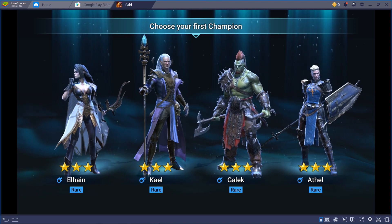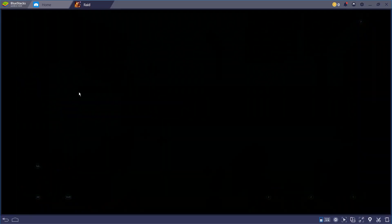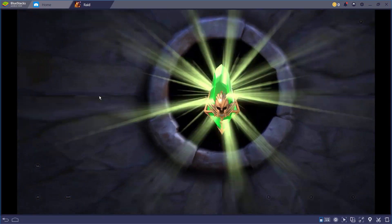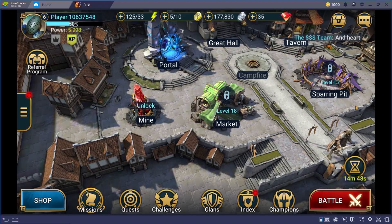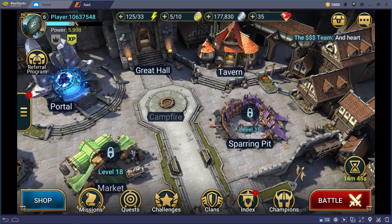Just in a few minutes, you'll be asked to choose among 4 champions, but honestly try not to worry too much about it. In no time, you will be summoning a bunch more champions in the portals of Bastion. I, for example, decided to pick the High Elf Ehan simply because I like bows and arrows. After the tutorial, you'll be redirected to the Bastion and the game will truly begin.